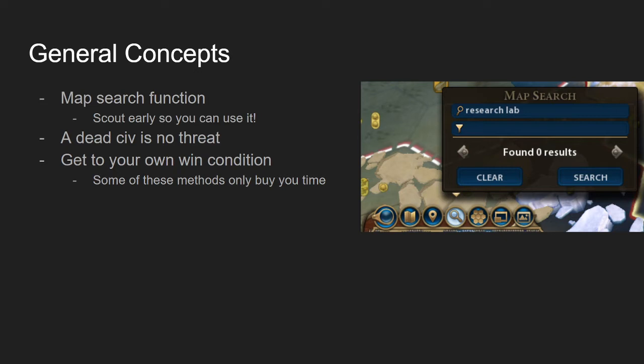Another general concept: a dead civ is no threat. The easiest way to prevent someone from winning the game is to just kill them — if a civ is fully dead, they can't win. Also, get to your own win condition, because if you win before they do, then you still win the game.